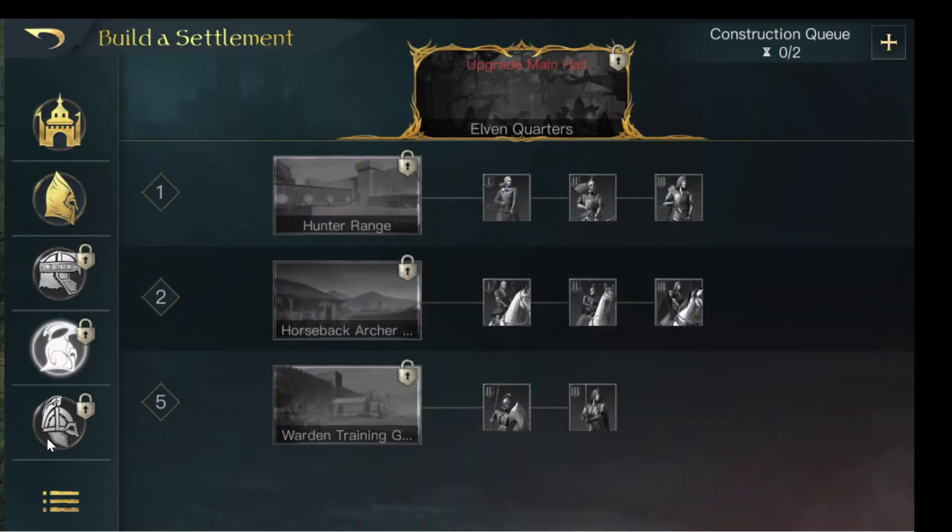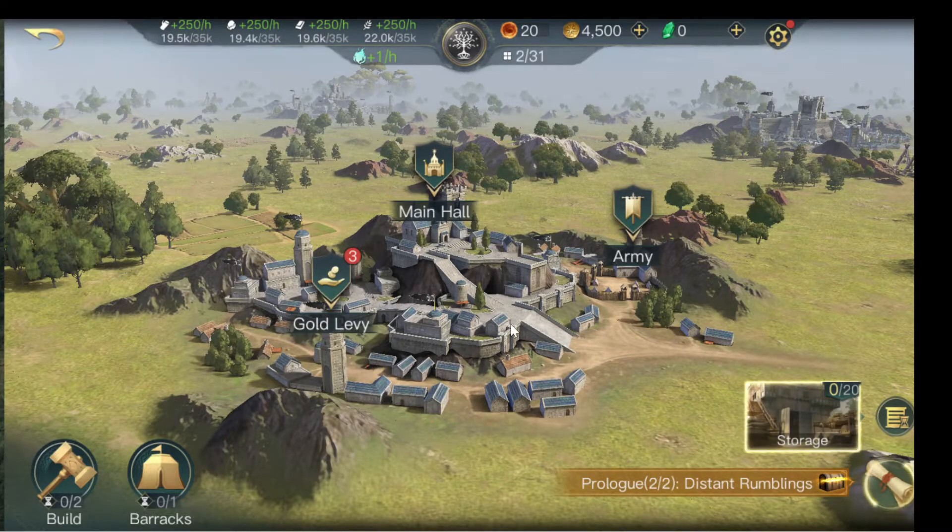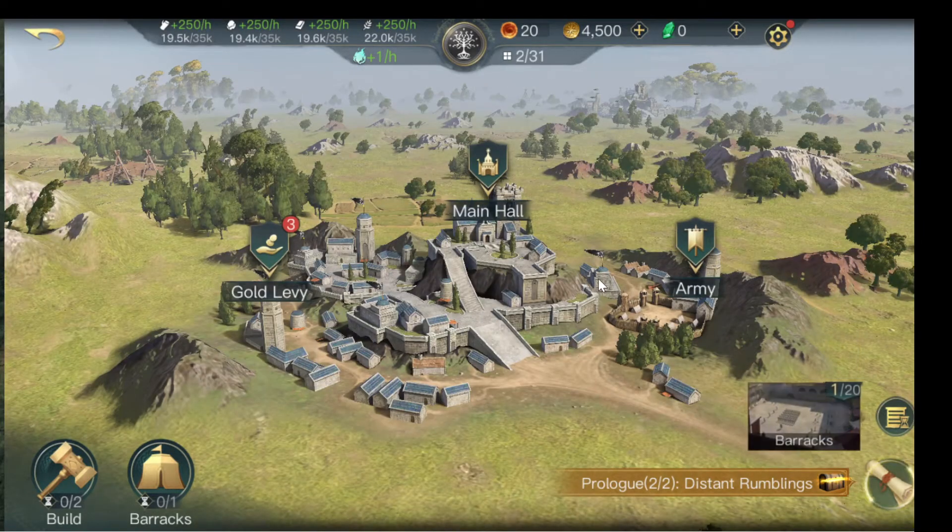And here are the other quarters, and this is the city you start with — the Gondor player city. It looks pretty good, lacks a bit of walls maybe.